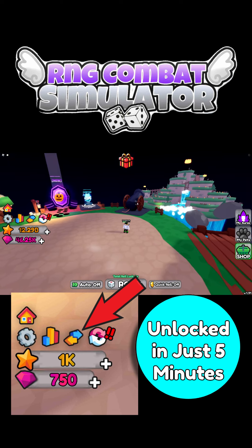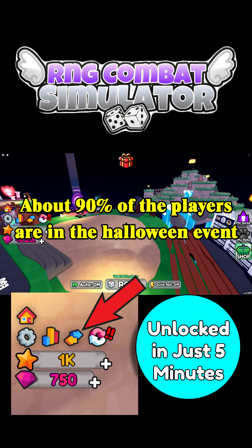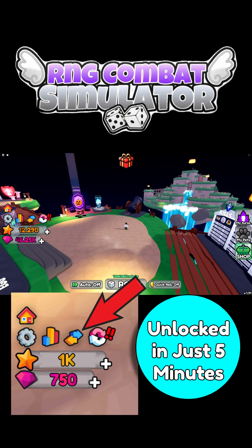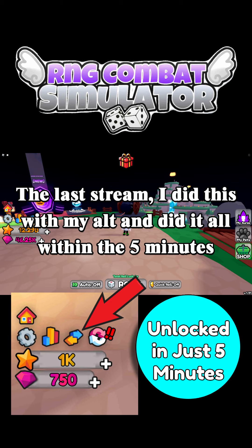Once you have them equipped, it's straight on back to the main island. Since the Halloween event is still currently going on, you can just take over one of the small little hills that are not being occupied. From there, you'll want to farm up to 10,000 stars, which will only take about a minute to a minute and a half with the pets you got from the ascended egg.